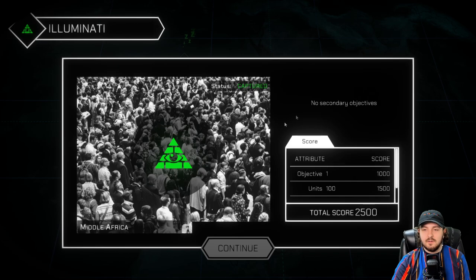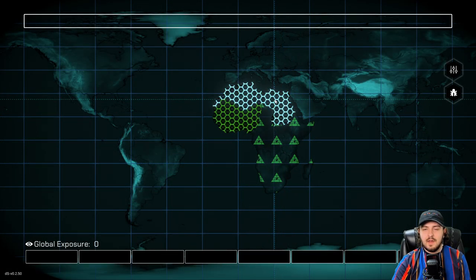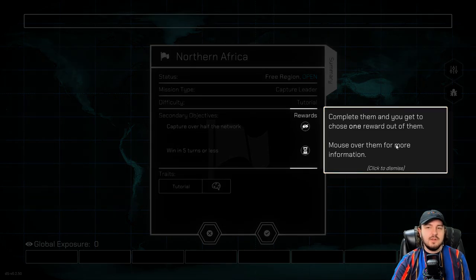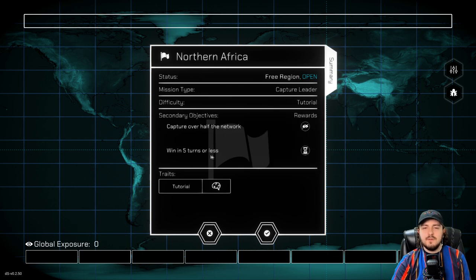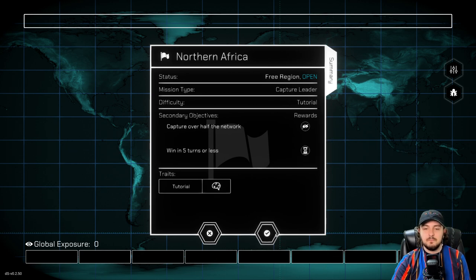Now we go up into northern Africa. Capture over half the network. Win in five turns or less. In each region you will have secondary objectives — complete them and you get to choose one reward. If we win here: capture over half the network reward is media suppression, which gives minus two exposure every turn. And then win in five turns or less reward is international transactions, which gives plus three funds every turn. Interesting.